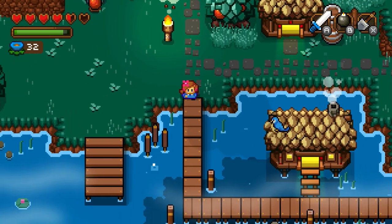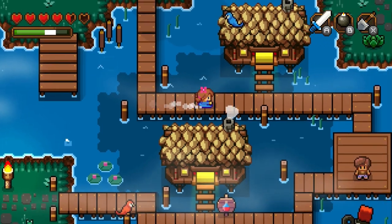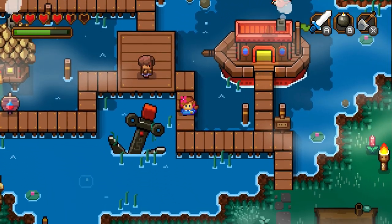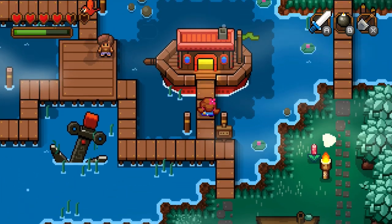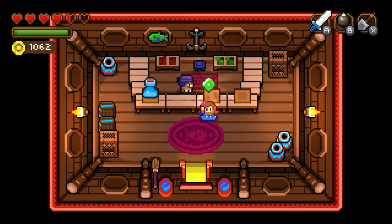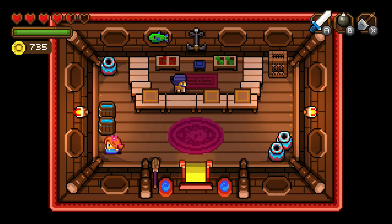Okay, the shop. I do want to go to the shop. Which is right over here. And I would like to buy this energy crystal for $2.50. And I also want to buy this empty bottle for $1.50. Now I have an extra empty bottle. Pretty good.